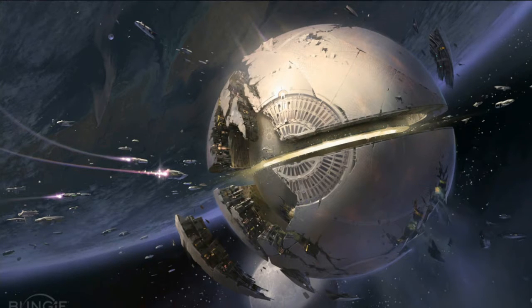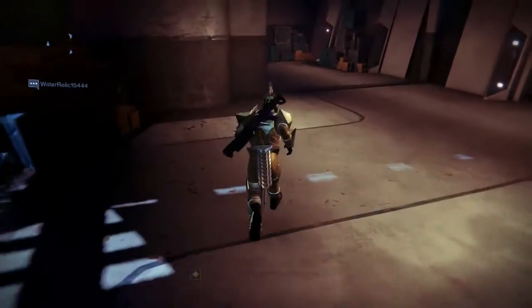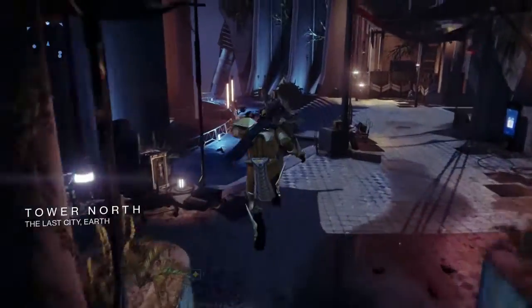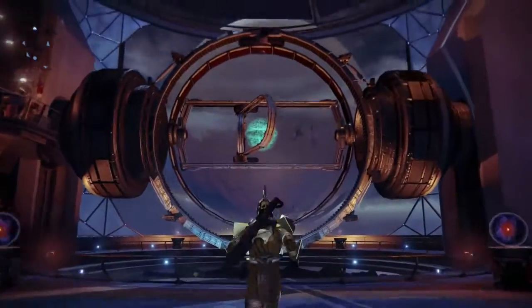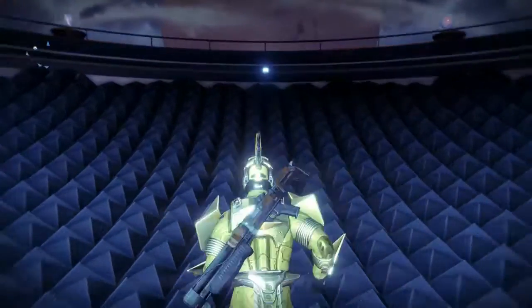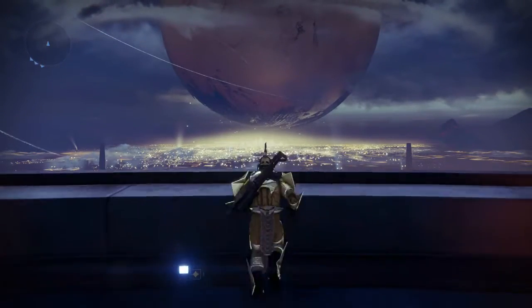I think the design in the concept art really conveys that idea much better, and it also makes it look like it has seen much more war and conflict. But the one thing that really intrigues me is that it looks like ships are flying to and from the Traveler, meaning it would be a playable location in the game. Being able to go up to this thing we're fighting for, seeing what's inside, seeing what makes it tick — I think that would have been awesome, maybe even having missions where we have to defend it from the Fallen.